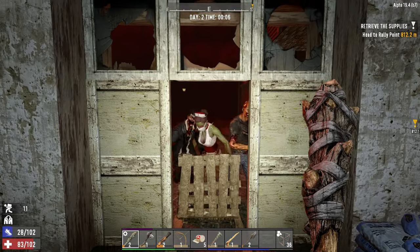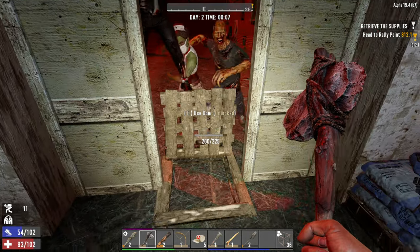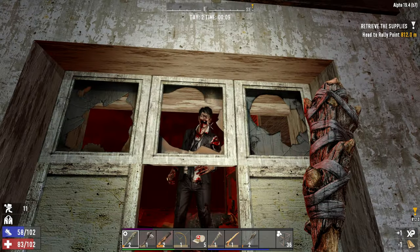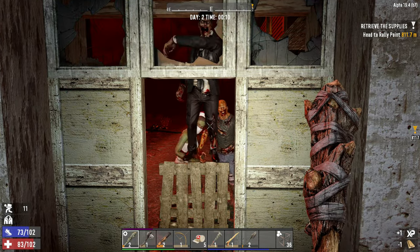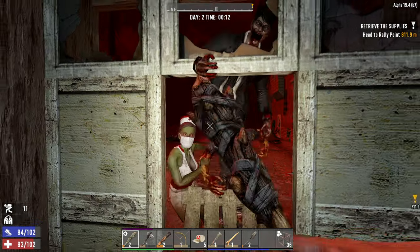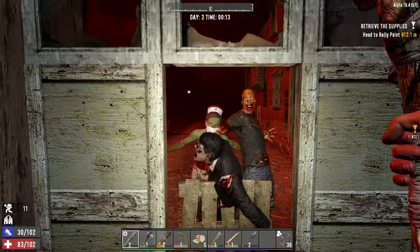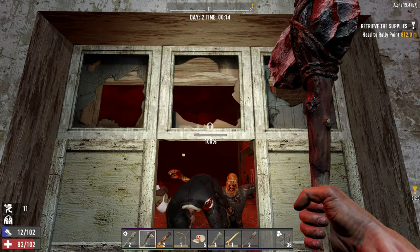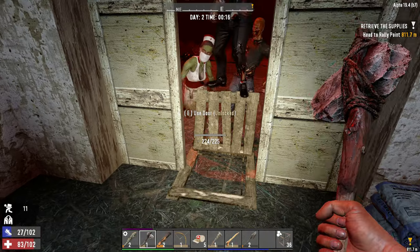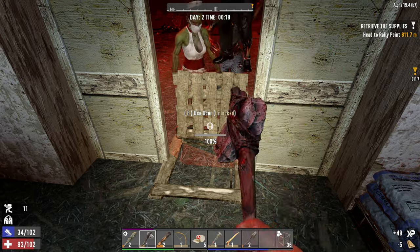Well, hi friends, and welcome back to 7 Days to Die. This is a great time to tell you guys about a bug this game has where, if you log out between the hours of 2200 and 0400 — so between 10 p.m. and 4 a.m. on a horde night, which for us is every night — it will actually respawn the entire horde. That's why we have a zombie horde here that we just finished beating up. We just need to be careful and fix this back up, make sure that doesn't break.